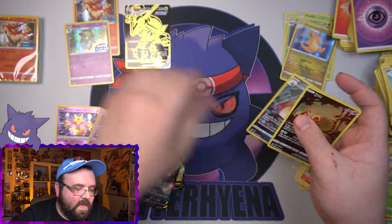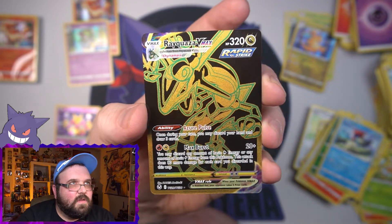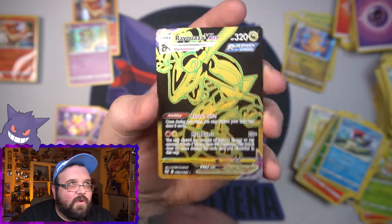So our pulls are: two Radiant Alakazams — best radiant in the set — three V hits: Altaria, Regileki, and Stuntank. Two character rares — Melodic and Jynx, both looking great, especially the Jynx one which might be one of my favorites. And the big hit from the very first pack: the Rayquaza VMAX black and gold — what a freaking amazing card, first pack magic! Let me know in the comments if you've opened any Silver Tempest, got pre-release kits, or got some early product. If you enjoyed this video, hit that like button, subscribe if you're new, and as always, thank you so much for the love and support — I'll talk to you all later, see ya!